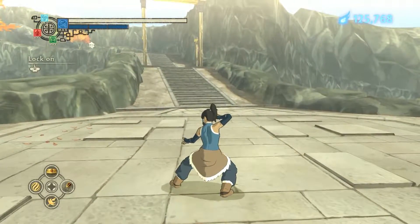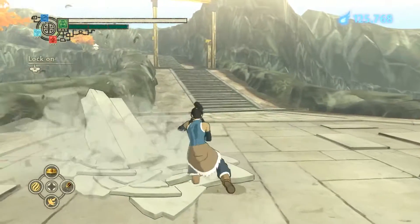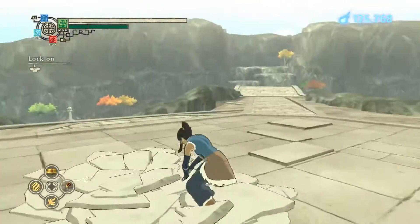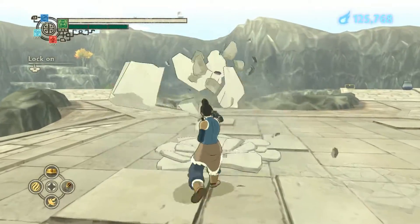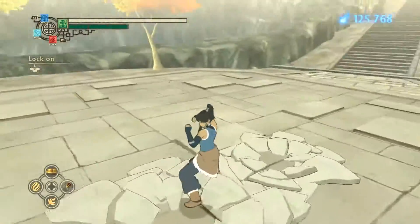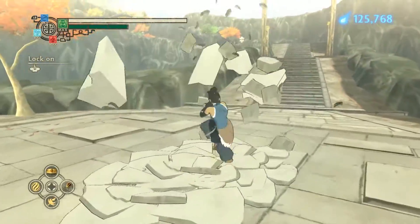Those are some of the basic things you can do. Two hits of earth will do an air AOE — knock people down — earthquake thing. And then three hits does this big old earth attack, which looks really cool.